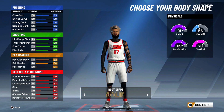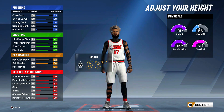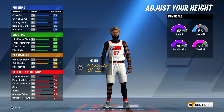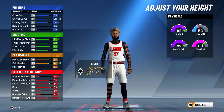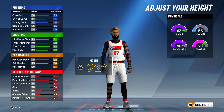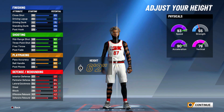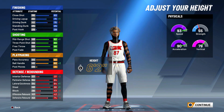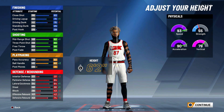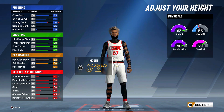For the body shape I like to go with solid, but it doesn't really matter. For the height, this is interesting — you can go six foot one, six foot two, or six foot three. Six foot one gives you 94 speed and 92 acceleration with faster speed boosting. Six foot three is harder to speed boost but you get better interior defense. I'm going with six foot two — 93 speed, 90 acceleration. Ball handling goes up plus two to an 80, plus one for mid-range and defensive stats. Perimeter, lateral, and steal go up, so six foot two is definitely the best height.